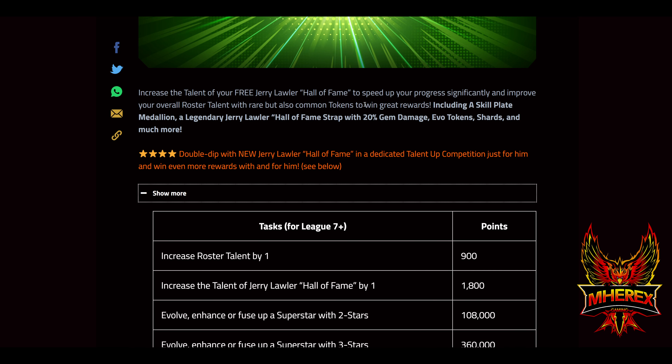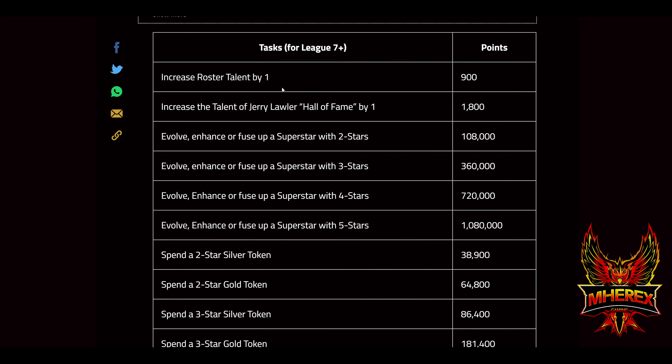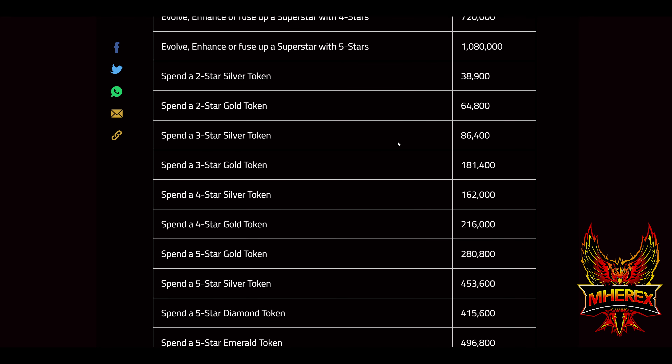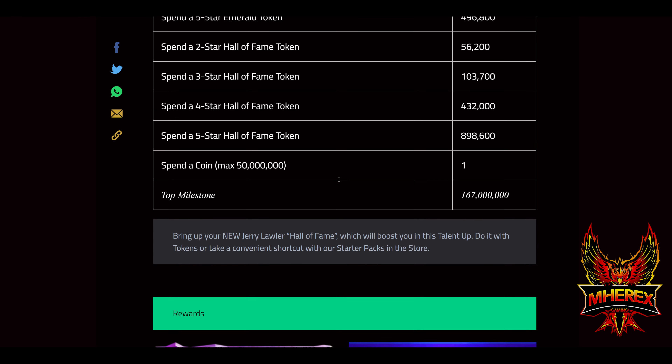Kick-off talent up — increase the talent of your free Jerry Lawler Hall of Fame to speed up your progress, improve your overall roster talent, but also a chance to win great rewards: a skill plate medallion, legendary Jerry Lawler Hall of Fame frame strap with 20% gem damage, etc. The scoring is very similar to last month — pretty much identical. Evolves and enhances you can see what they're worth, and spending your tokens looks to be pretty much identical. Spend coin, max of 50 million, top milestone 167 million.